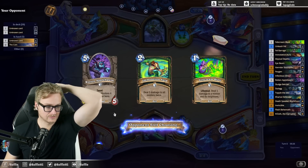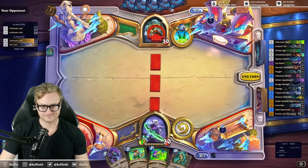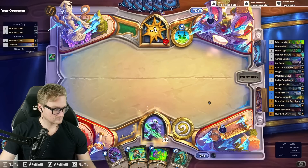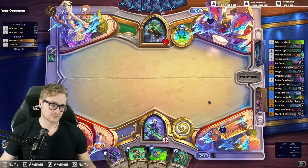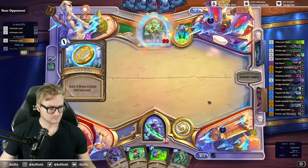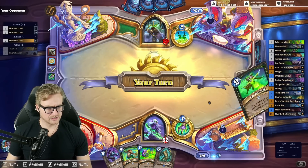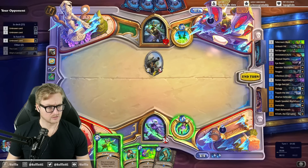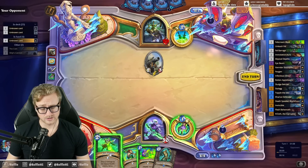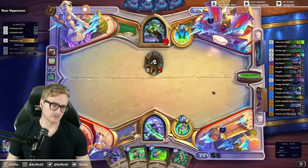Sylvanas would be a disaster into aggro decks, which is a large portion of the metagame right now. There really aren't matchups where Sylvanas is actually going to meaningfully change the outcome. Even Death Knight is far and away the best Death Knight in the Wild format and arguably one of the top decks in the format — so they're trying to win, I guess, is the answer.